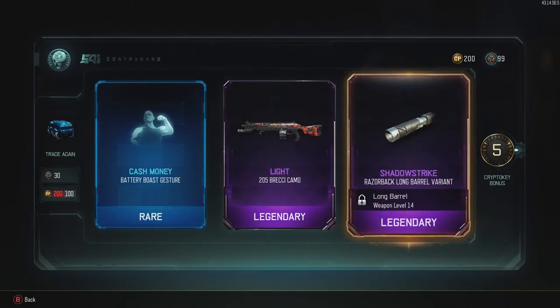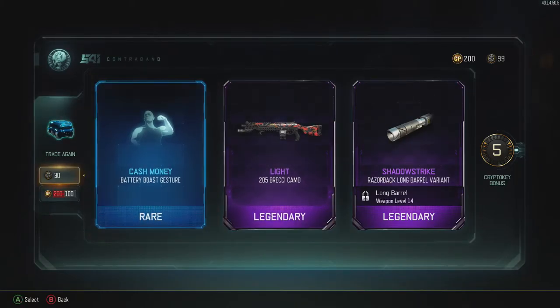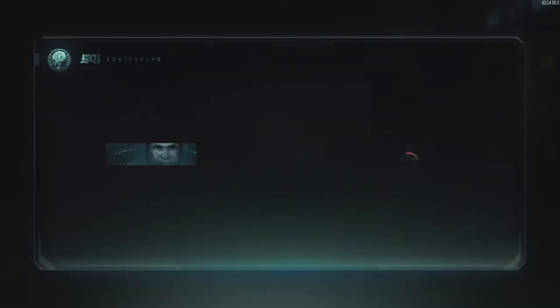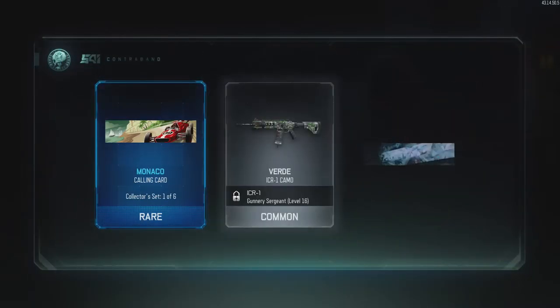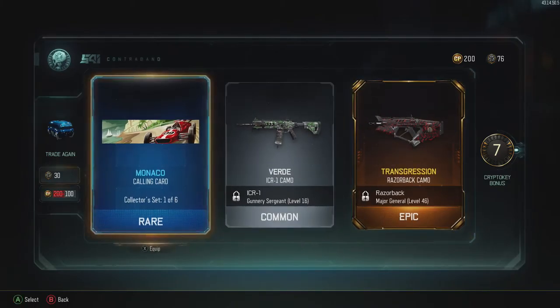I got two legendaries again - variants, they just suck. Razorback long barrel - eh. The Transgression Razor camo though, that's pretty cool. I did start using the Razorback last prestige so that's pretty cool.